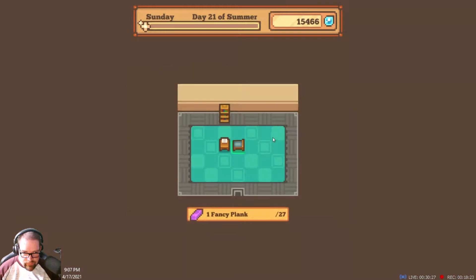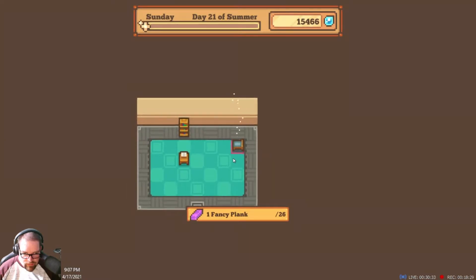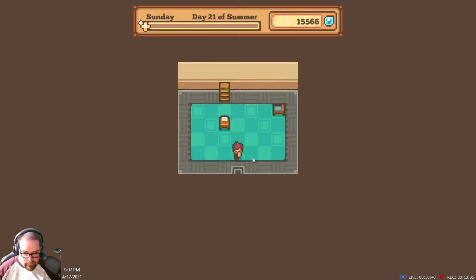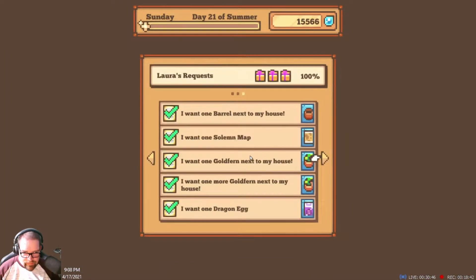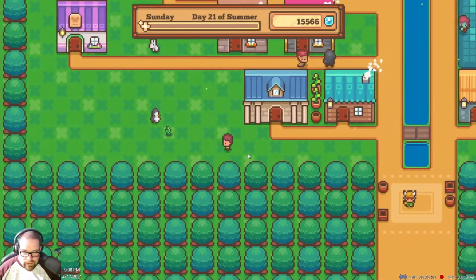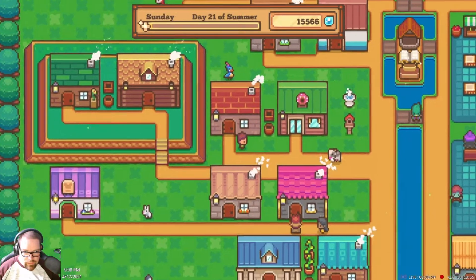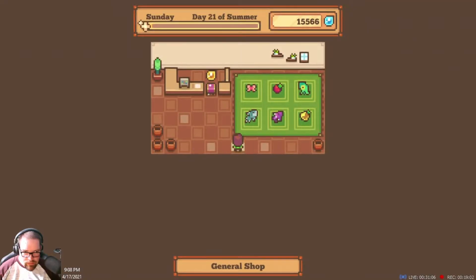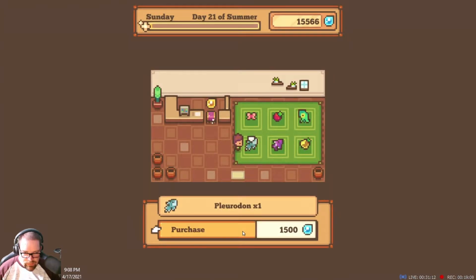I have the obsidian chair. I can do that. I don't have the moody bed — I'll work on that. Did I do everything for her? Yeah, she's 100% done, that's good. Another weed we need to take care of. I want to stop by the library. Oh, it's a pluridon but not a golden one — I'll take that.